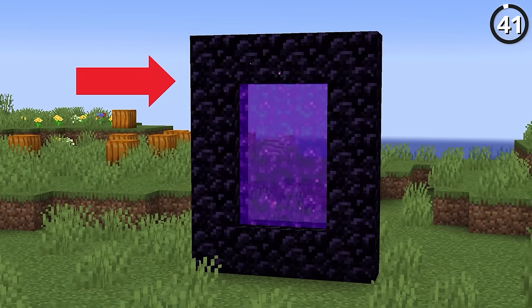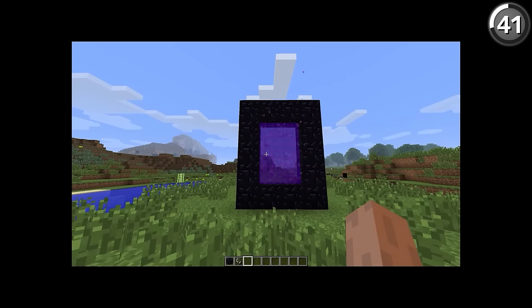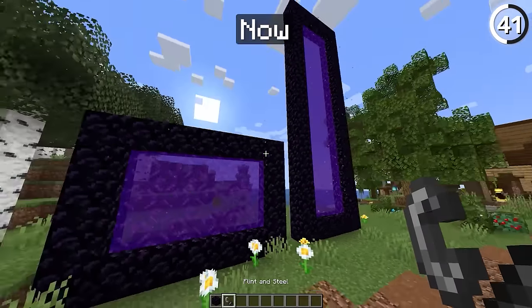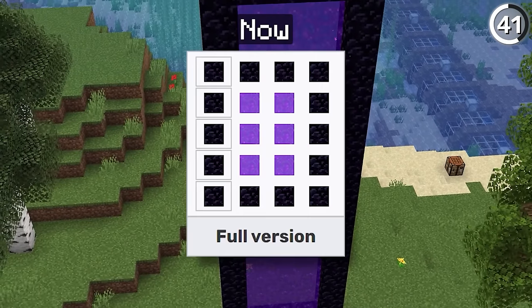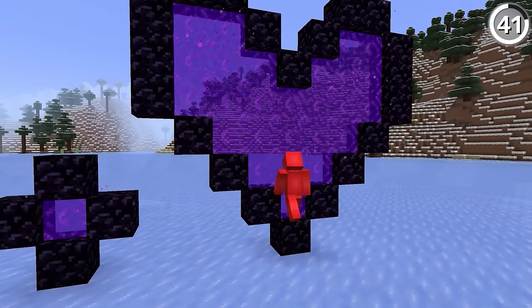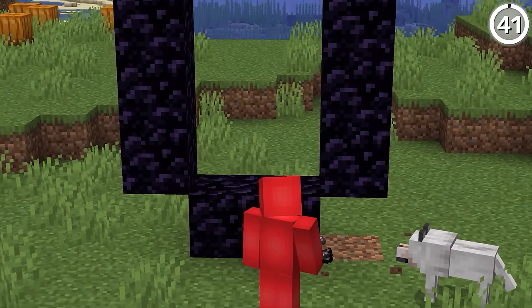We're all familiar with this nether portal design — it's iconic for sure. But back in the day, it was so iconic it was the only one you could make. As of 1.7.2, we now have the option to give them a different width and height than the standard 4x5 we were used to. And if you're in Bedrock Edition, you can get a whole lot more creative with the designs you make. Just make sure you build all of them without corners, otherwise you're wasting obsidian.